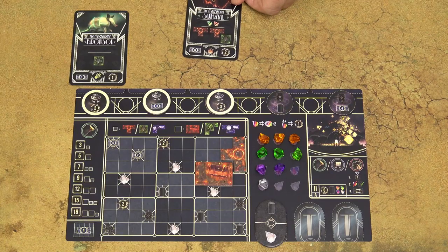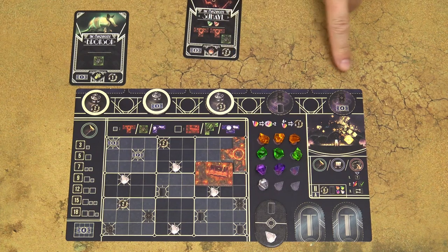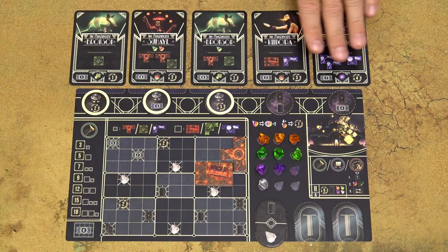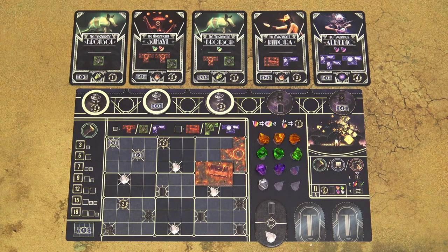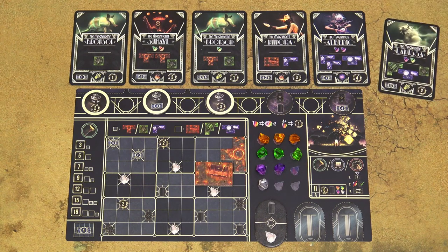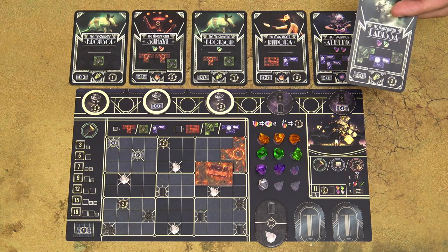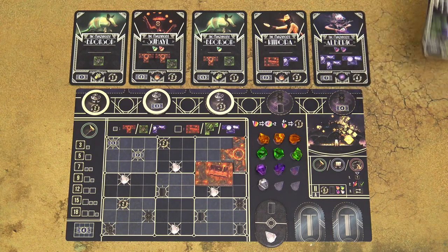Place the newly acquired poster card into one of the empty spaces above your player board. If all five spaces are already occupied and you take another poster card, you have three options: you can either discard one of those cards and replace it with the new card, or you can simply discard the new card, or not take the poster card at all.